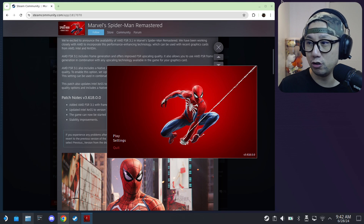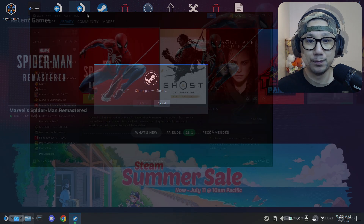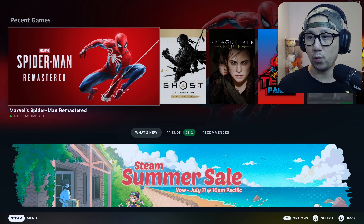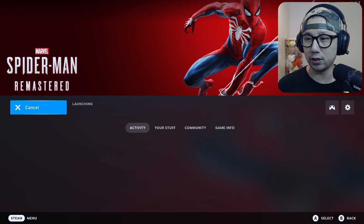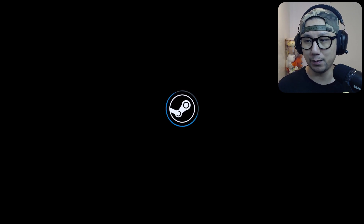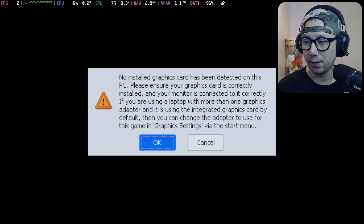Now let's go back to gaming mode and I'll show you what it's all about. Welcome back to my Steam Deck's gaming mode. Let's just boot up the game — I've already got the game updated and we're going to be testing out AMD FSR 3.1, see how it performs, maybe try out some different settings.